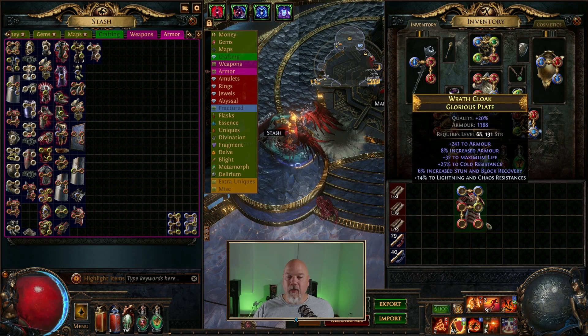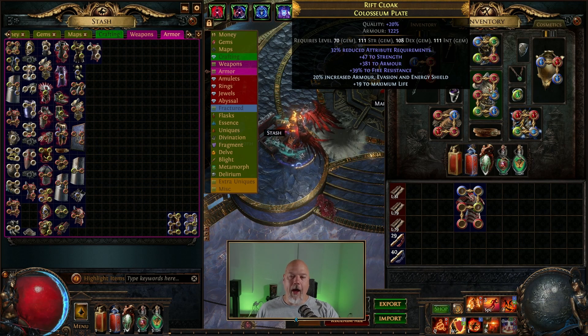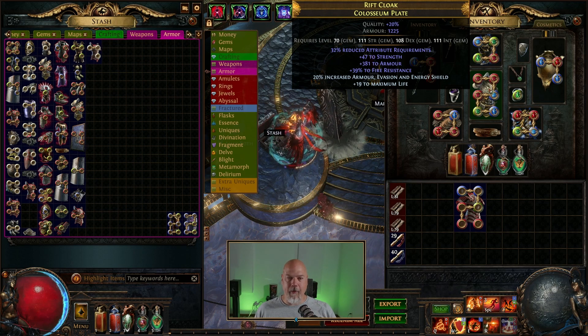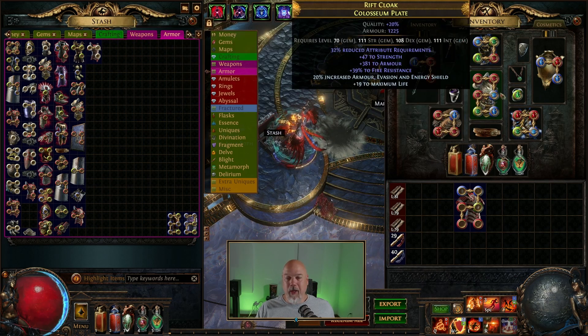I kind of want to see what they can do. So this is the chest piece that I used to have, and this is the chest piece that I now have. This one has 1388 armor. And to get even close to that on this one, I had to do 20% increased armor, evasion and energy shield, but it also gave me a plus 19 max life. This one also gives me 47 to strength and a little bit of armor, and then 39% to fire res. So the chest piece itself is not that great, but it is six-link.